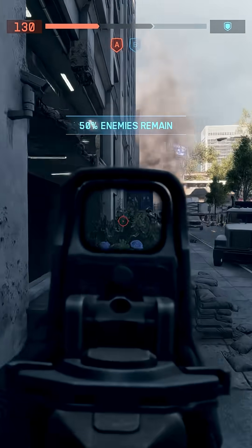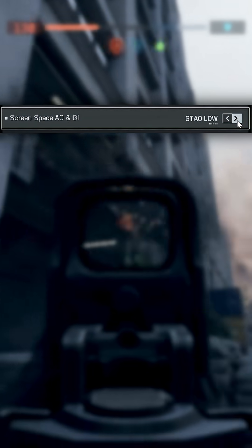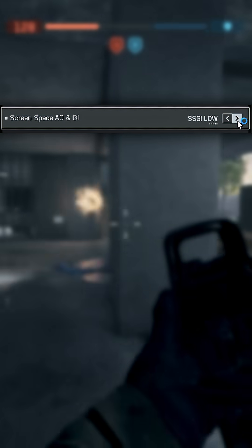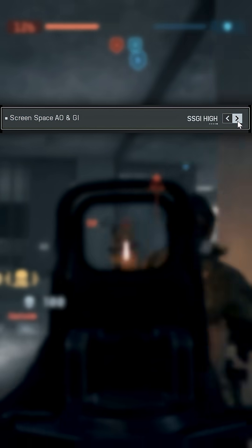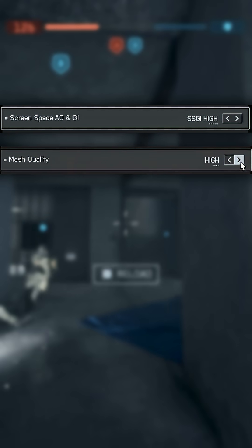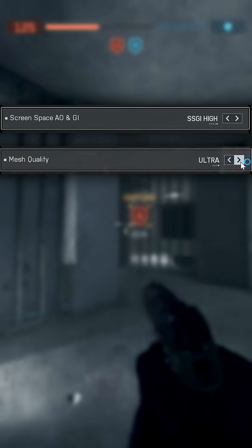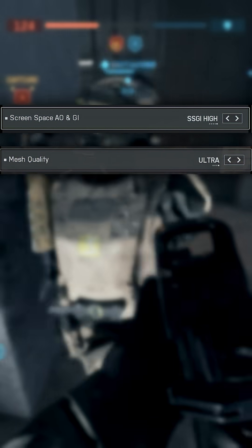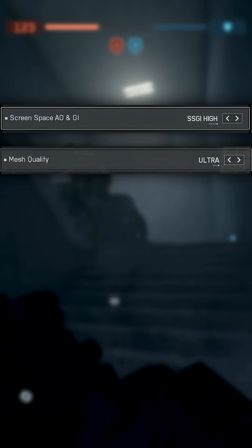Battlefield 6 also seems to perform fine with the screen space global illumination setting turned up, as opposed to other cards in this price tier which struggle a bit more once that setting is kicked on. Leaving model quality at the highest level allows the game to look incredibly detailed both in terms of the environment and first person models, and doesn't really seem to improve performance even when we lower it.